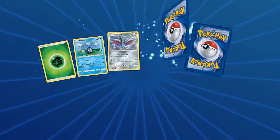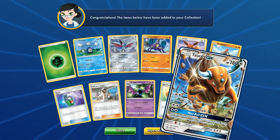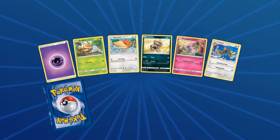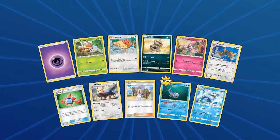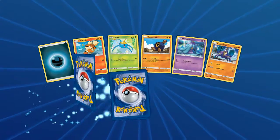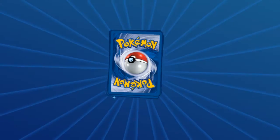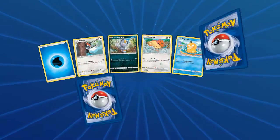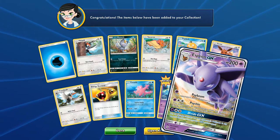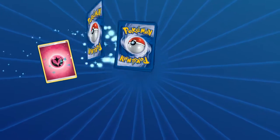I don't know — Jangmo-o is pretty up there as well, or Gumshoos. Another Tauros — okay, back-to-back GX pulls, that's what I'm talking about! You can make a decent deck around Tauros. Give it some Rainbow Energy and a Gold Duck rare. Eighteen packs left after this one, so we're well over halfway. We've got four hits so far. Come on — oh, and that's Brionne GX! That's actually a decent card.